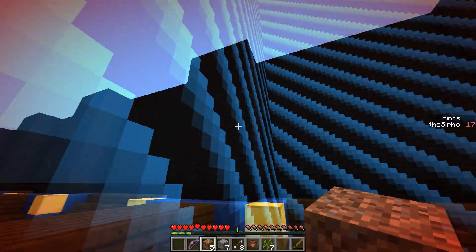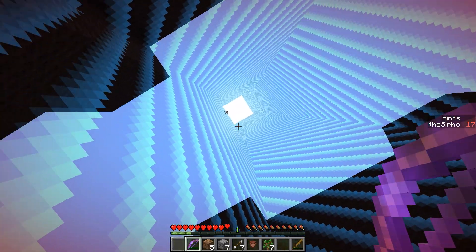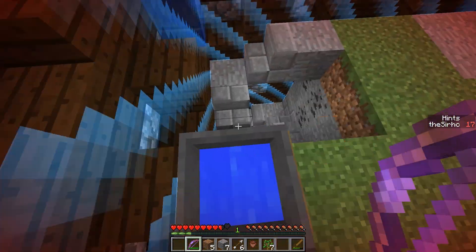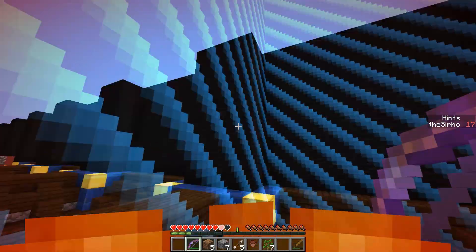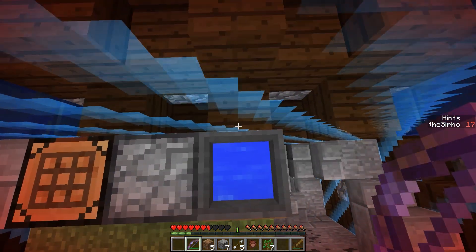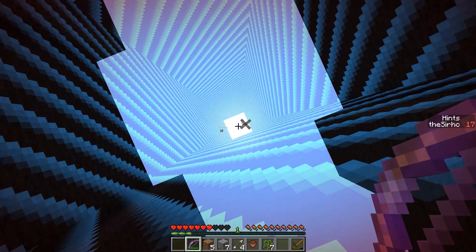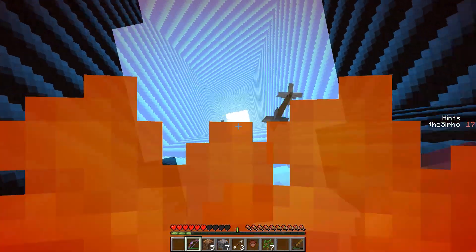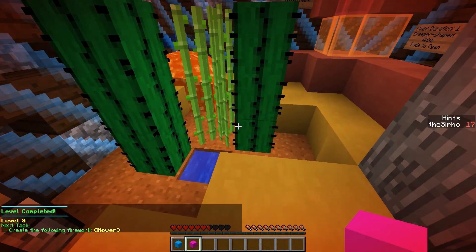Now it's just a matter of hitting ourselves with the flame bow and putting ourselves out in the cauldron. Shoot — hit me — and put out — come on — yes! I think standing in the cauldron works. Boom — yes, we did it! Level eight, next task.